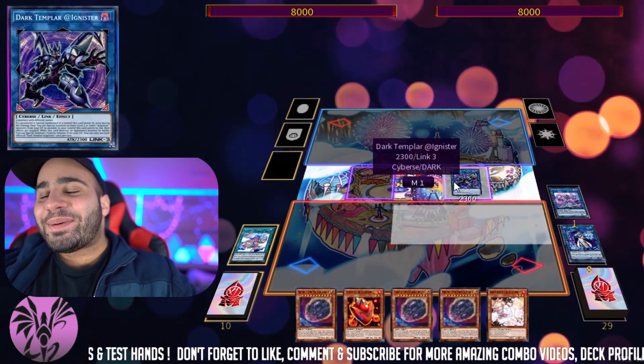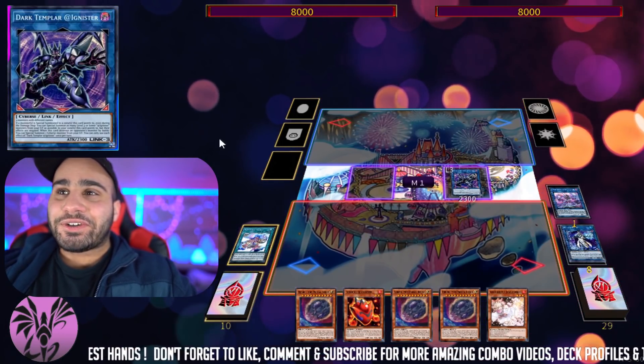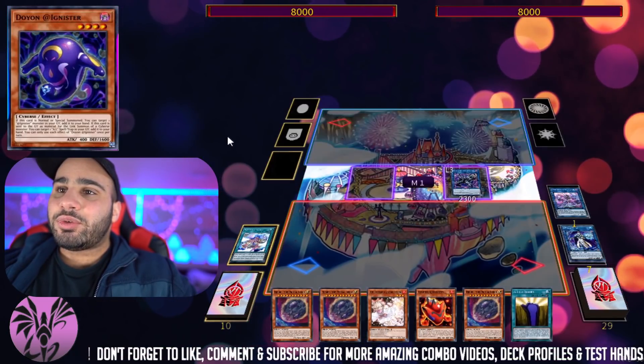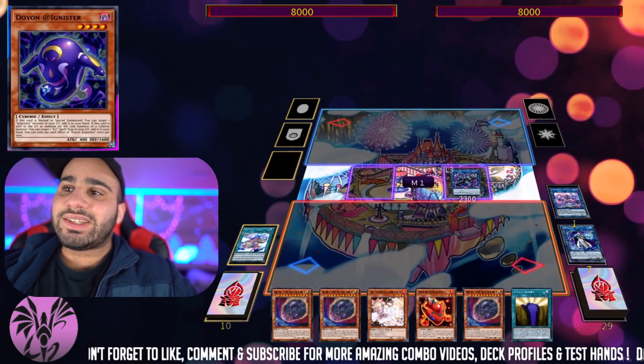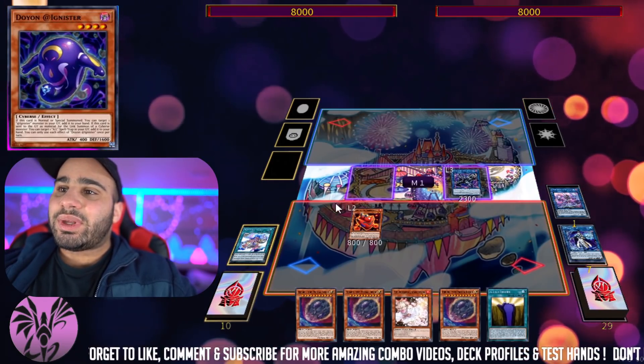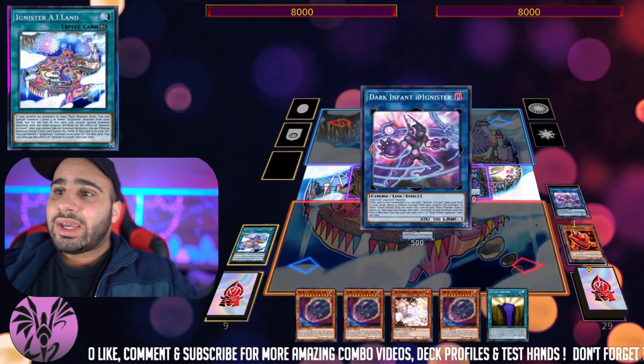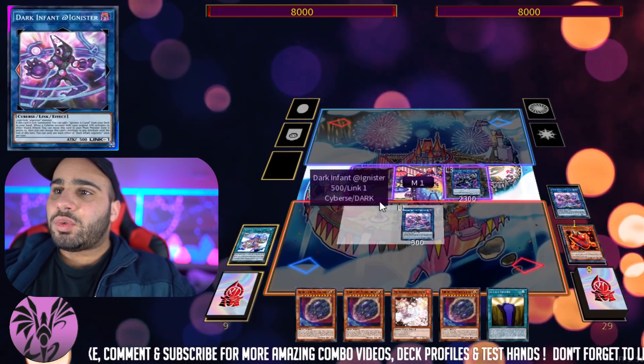Now you make Dark Templar — a really nice Soul Charge basically. We're going to recycle back the Monster Reborn with Doyon's effect whenever it is sent to the graveyard for the material of a Link Summon. Then A Island is going to summon the fire guy. So now we've gone through Wind, Light, and Fire, and of course we make the Link 1 Dark Infant.